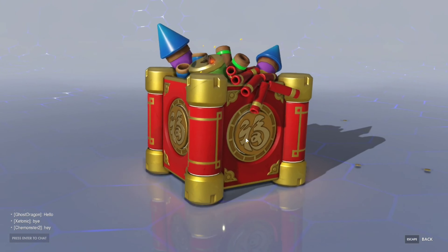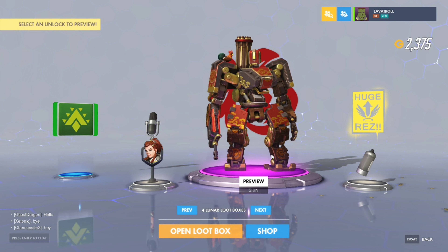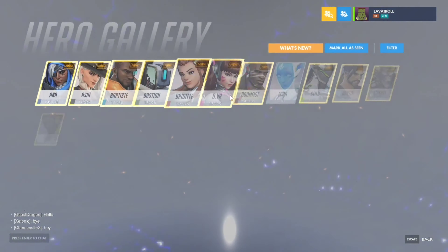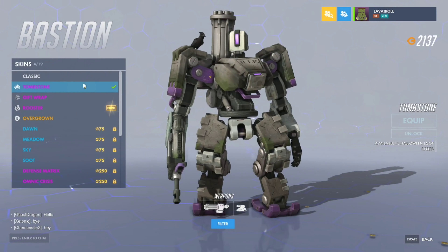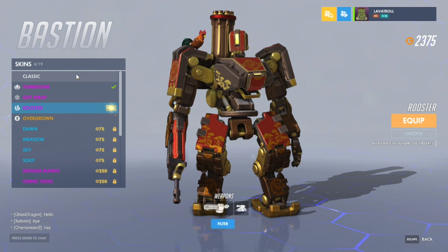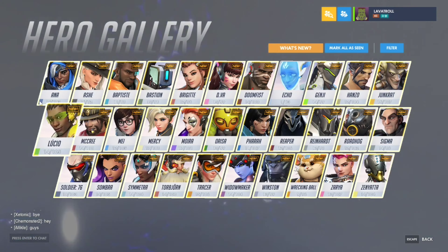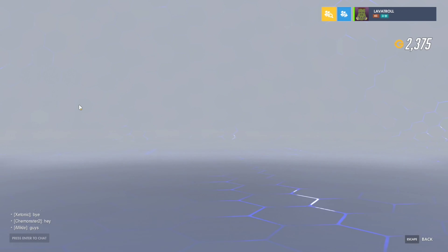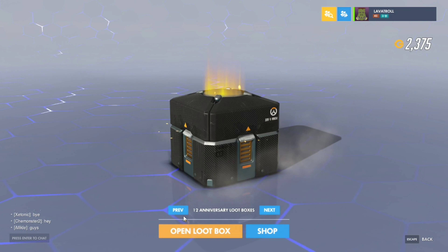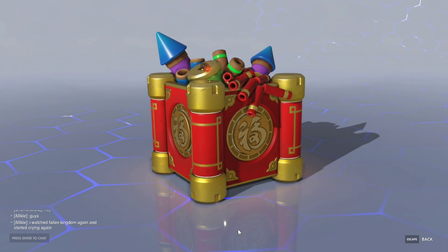Next one is an epic. Why do I always get the Bastion skins? Wait, wait, wait - I got the Tombstone from Halloween, then I got the Gift Wrap from winter, and now I got the Rooster from the lunar. And I swear if I get the Lunar Sector skin, I don't know what I'll do. This is crazy - I get all of the Bastion skins. Four more lunar loot boxes to go.